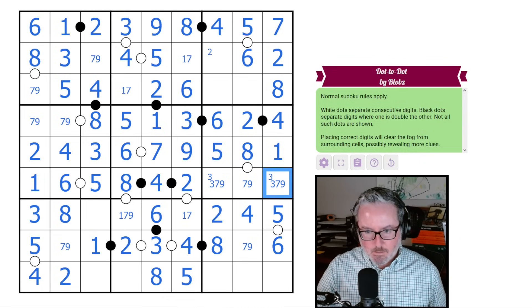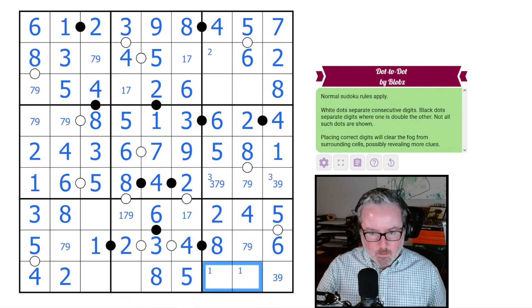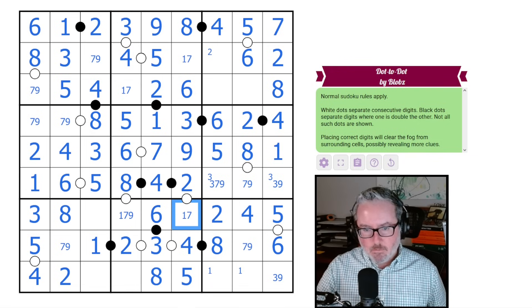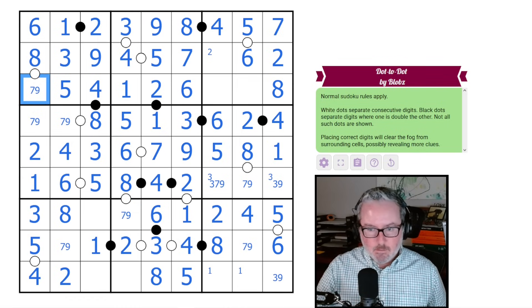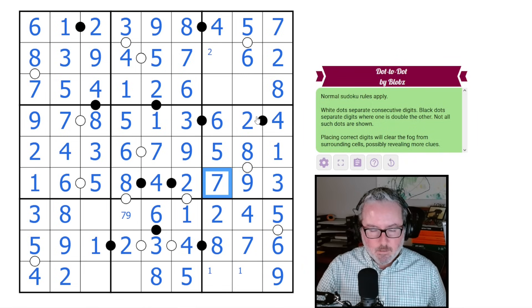This is not seven, so this is a three-nine pair. One of these is a one. Back to this cell — it's a two-one, so therefore this forces our seven-one.